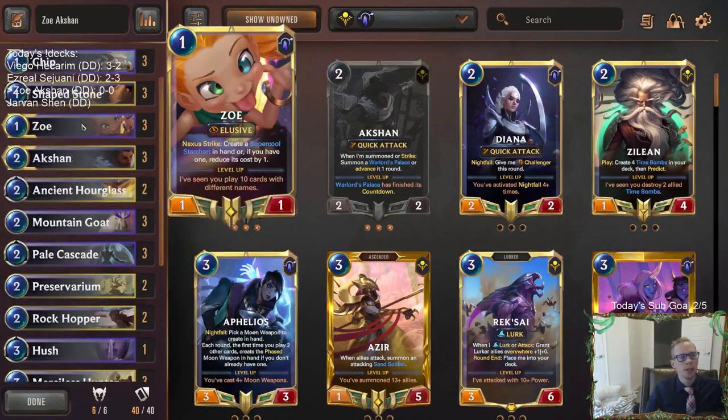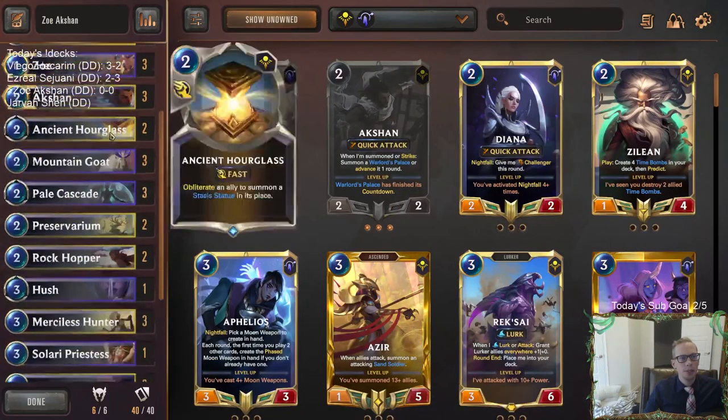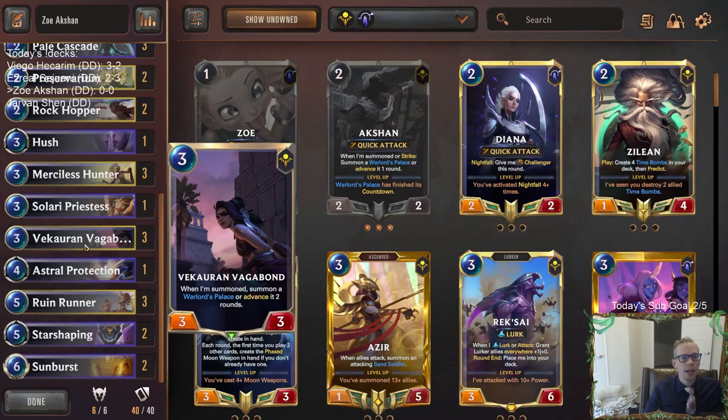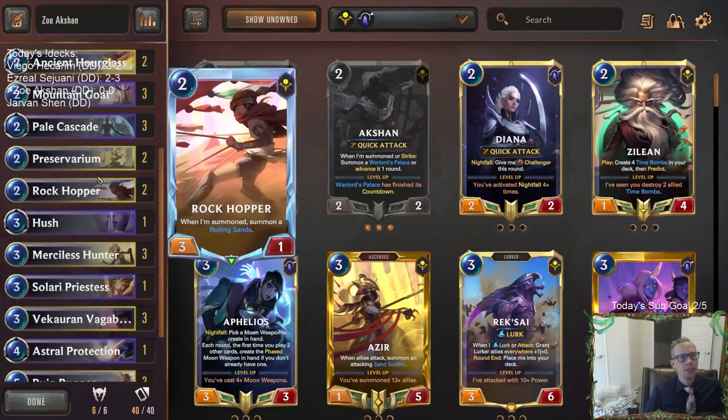Our curve is really low, and that's going to be good for leveling up Zoey. With a low curve, maybe we can play a bunch of different cards and level up Zoey. Once we have our leveled up Zoey, we have like a Ruin Runner — give everything Spell Shield and Overwhelm. Of course, we'll have our Vagabonds to go along with the auction, and Merciless Hunter because that card's amazing.